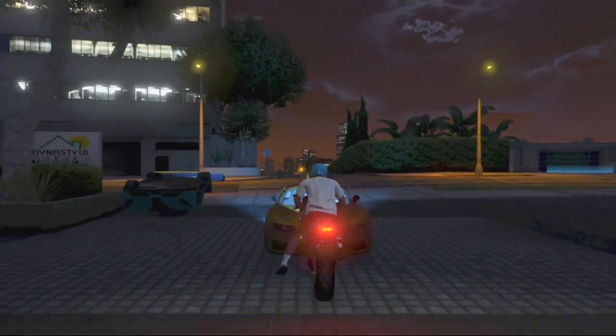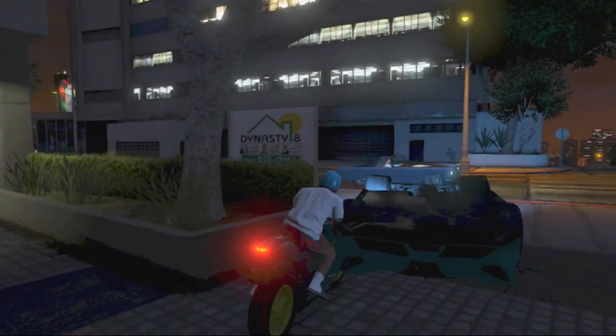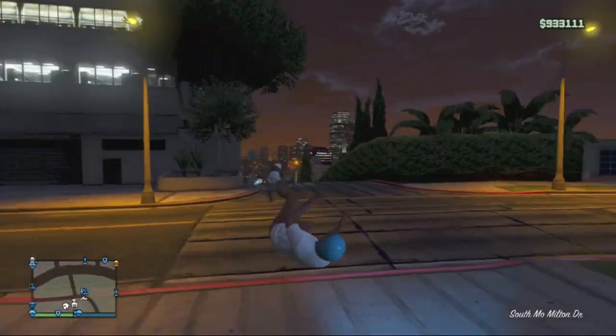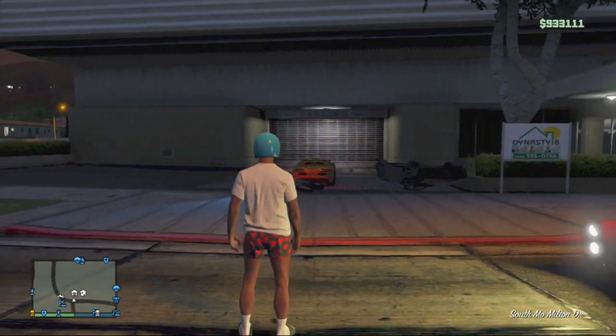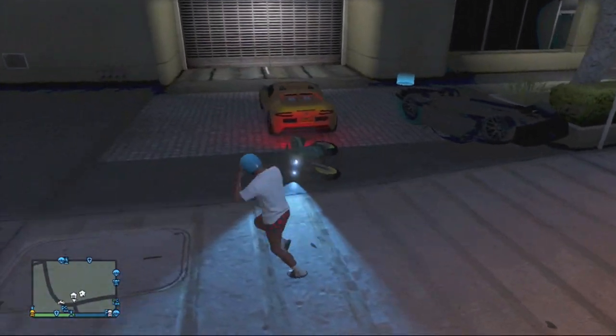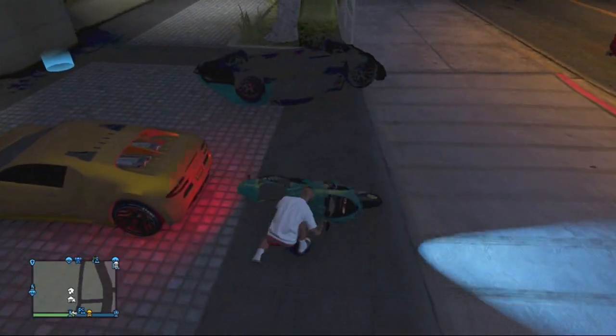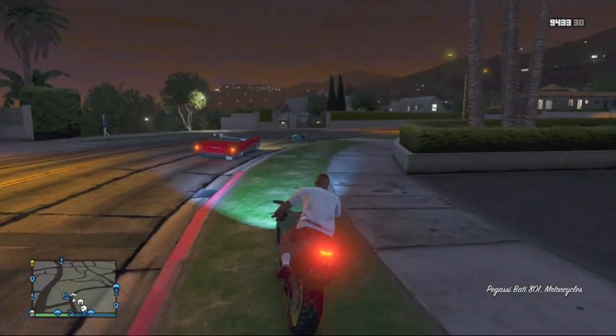Simply get on the motorcycle and drive it outside. As you can see the Adder is still parked outside, and as the motorcycle approaches the Adder it glitches out and kicks you to the left. If you park the vehicle exactly correct, you should get kicked off of the motorcycle. Not all vehicles allow your character to get kicked off, but if you find the correct vehicle it should automatically make you fall off.